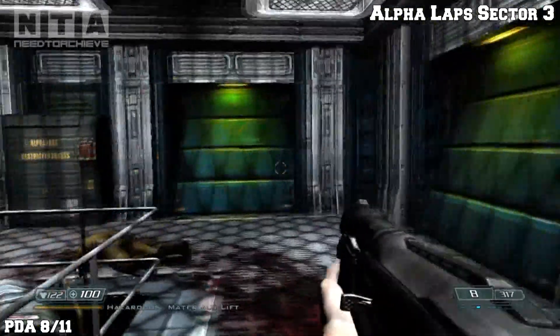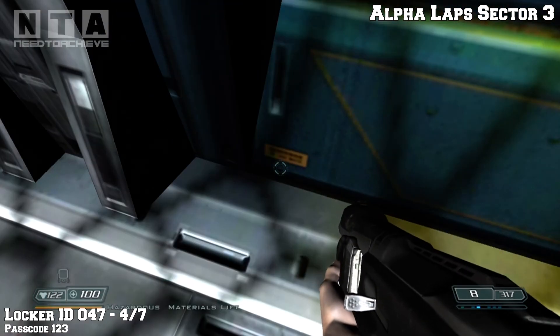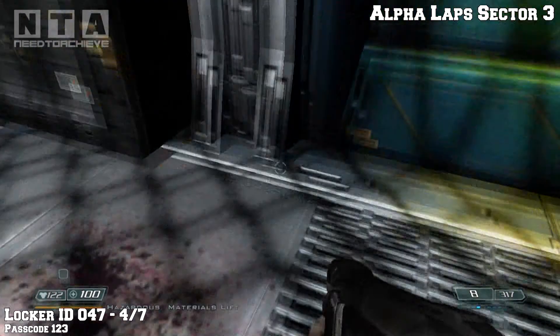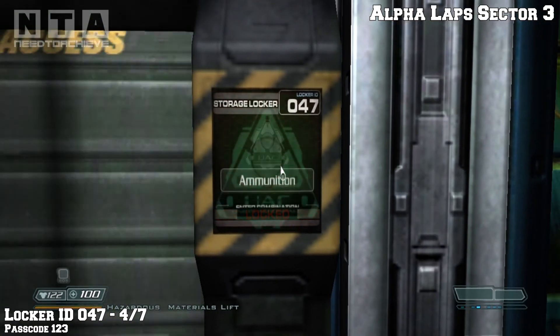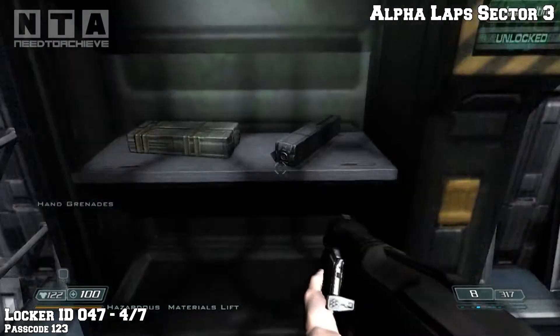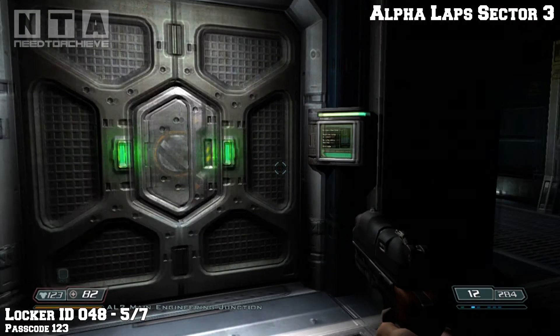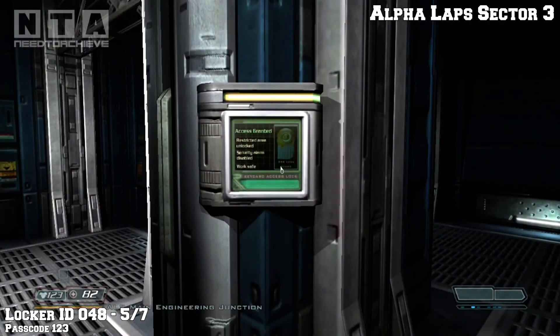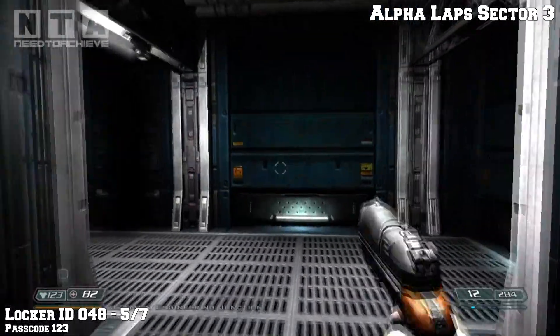In exactly the same room, you'll find PDA 8 right next to the storage locker on the upper level in this area. Locker ID is 047, this is number 4 of 7. The passcode is 123. Locker ID 048, this is number 5 locker. The passcode once again is 123.